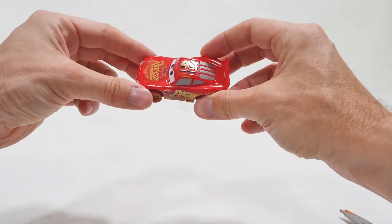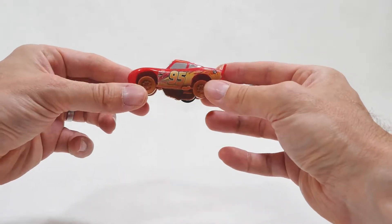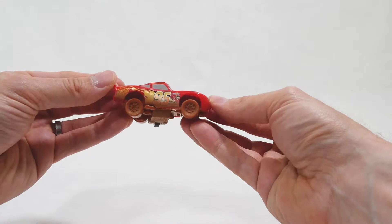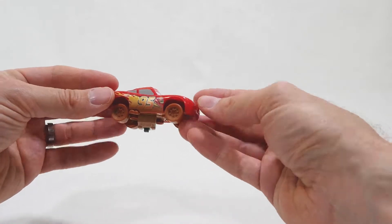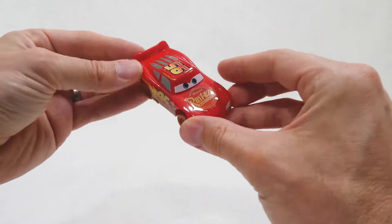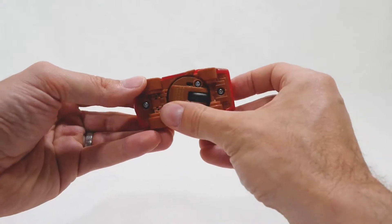All right, here's our first car. So Lightning McQueen. It looks good. His body's actually in good shape. He's got some mud on the sides. He's got muddy tires. And you've got the wheel underneath here — it spins.